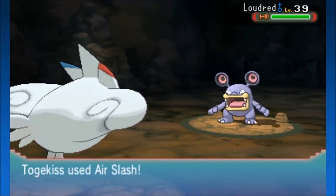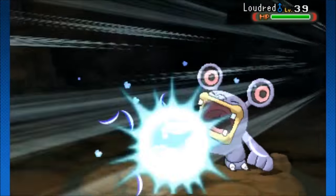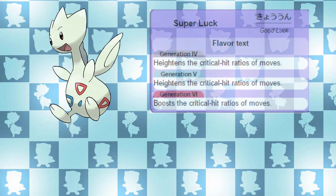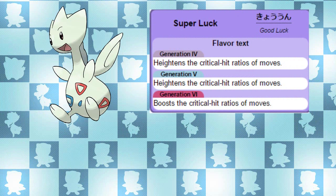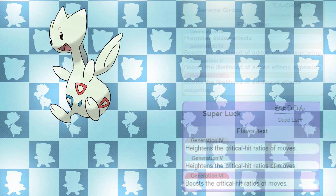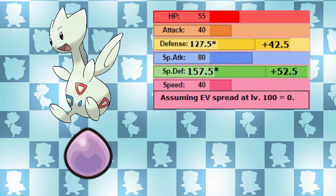Air Slash usually has a 30% chance of causing the target to flinch, which is doubled to 60% when coupled with the Serene Grace ability. The hidden ability of the Togepi line is Super Luck, which increases the critical hit ratio by one stage. In my personal opinion, the only useful abilities are Serene Grace and Super Luck, but I think I'd prefer Serene Grace for Togetic. With its stats and added bulk, you're not going to make a very good sweeper, but more of a defensive tank, so Super Luck won't benefit it as much.